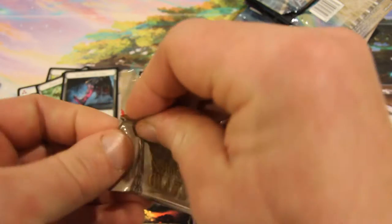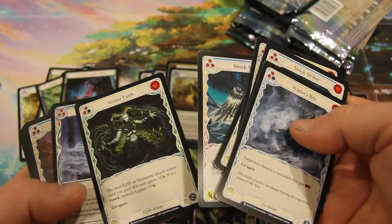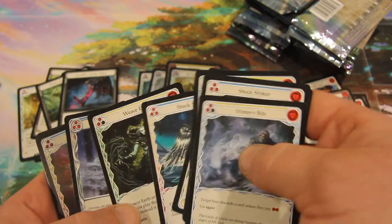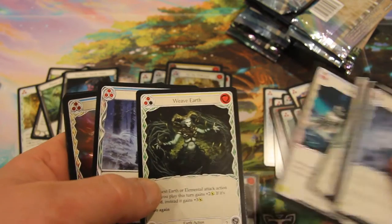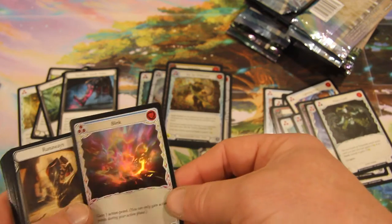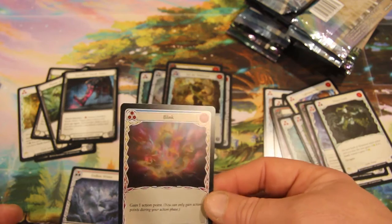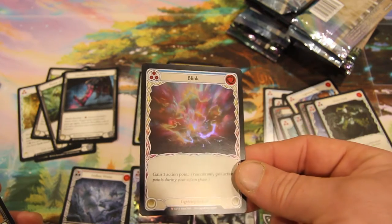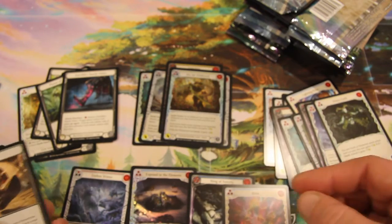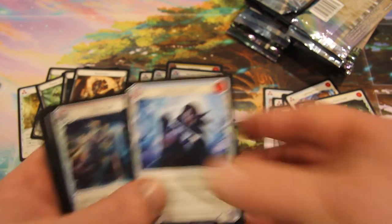Oh, it's upside down. Nice and easy to open. You do have what looks like a foil Majestic — I think that's a Blink from my experience. All right, we have a Blink. It's a very beautiful one in foil; it's one of the best Majestics in foil. Simple, straightforward art, yet popping and iconic.